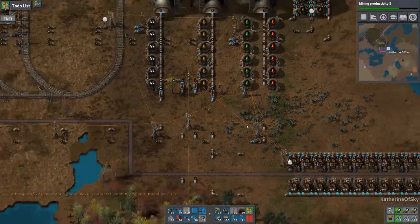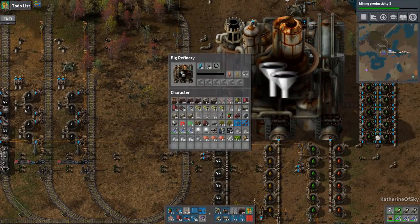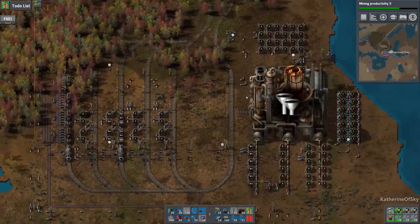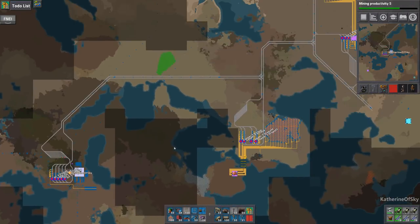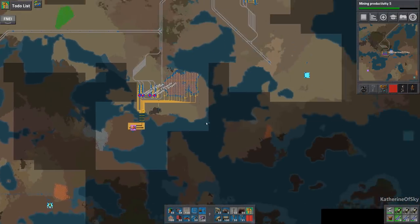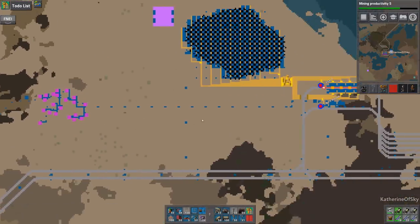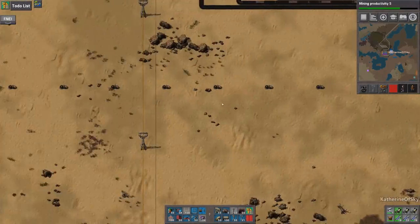All right, boom — nice. So this is an oil problem and we are just not getting enough oil. Do we have any oil trains? I seem to have forgotten. Are we just literally living off of one oil field? Surely not. Surely we cannot — did we not make that mistake? Oh no — we're living off of this oil here, which is not a lot of oil.